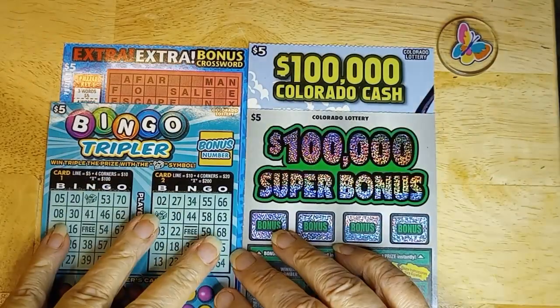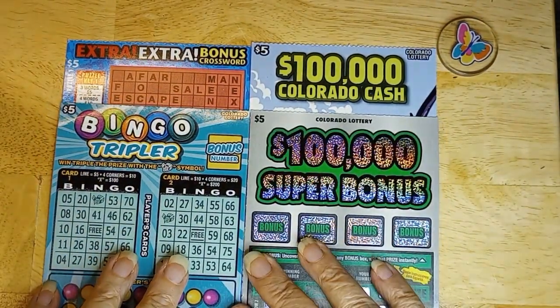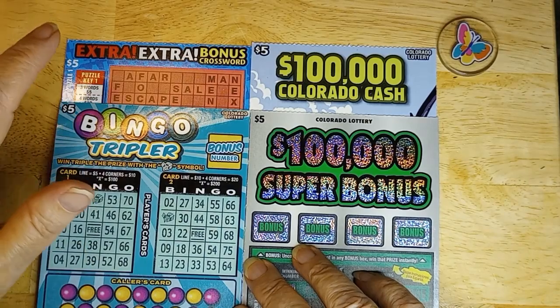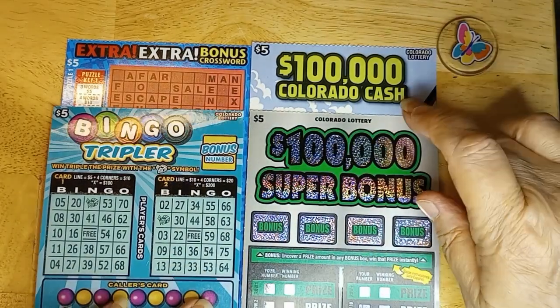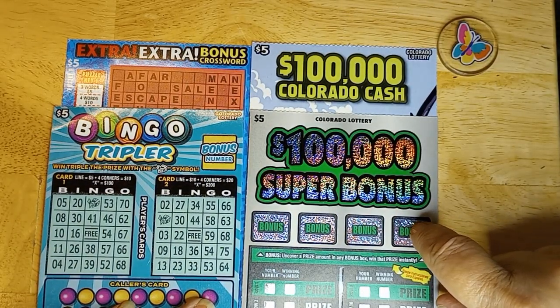Hi, this is Anna. I have a $20 session — one of each of the $5 cards that the petrol station had when I stopped by yesterday. So we are going to give them a try. It is my favorite game crossword, bingo tripler, the Colorado Cash, and the super bonus. We'll get set up and get started.